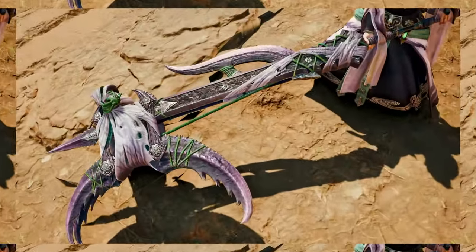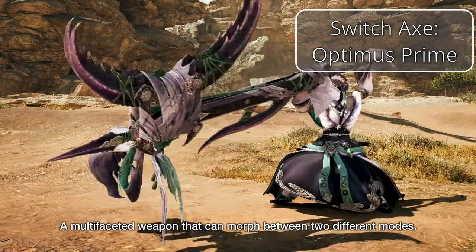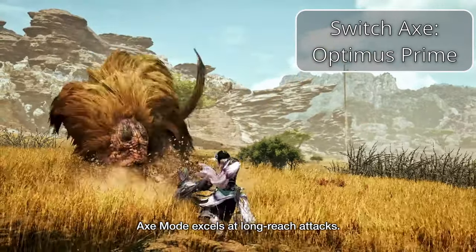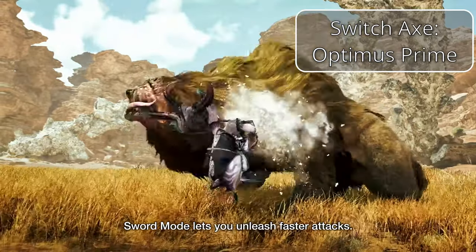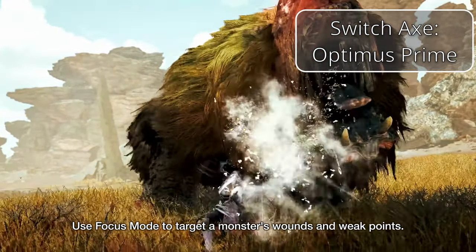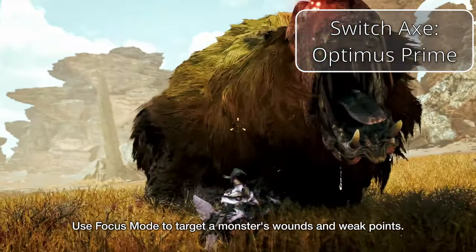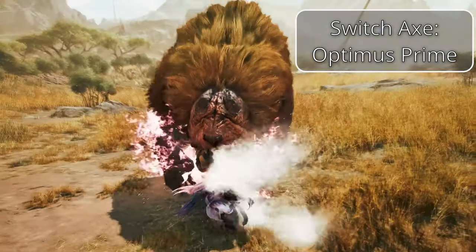The second skill weapon is the Switch Axe. This weapon can transform between an axe mode and a sword mode. Axe mode has great reach and quicker movement speed, while sword mode has less mobility but much more damage — it can be charged up by landing consecutive attacks to unleash incredibly powerful phial attacks. In some instances you can even latch onto monsters, stab your weapon inside their head, and let off a massive explosion. In Wilds, the weapon overview also showed what looked to be a counter attack or parry. Switch Axe takes a lot to learn, but once you do, you're going to be absolutely unstoppable.